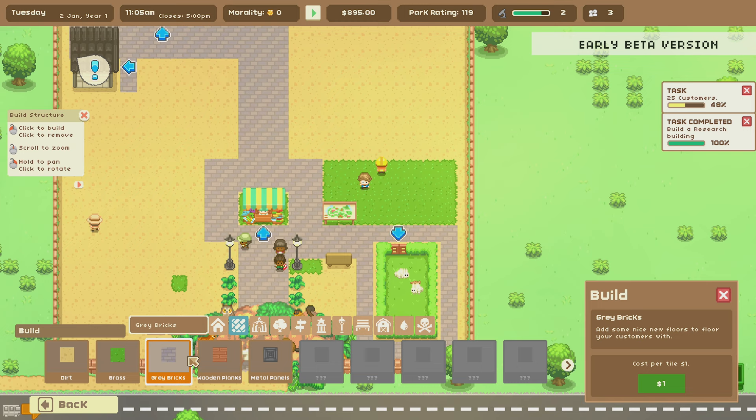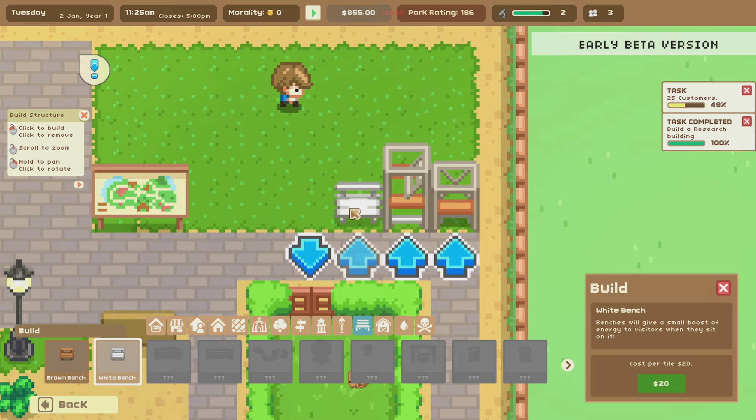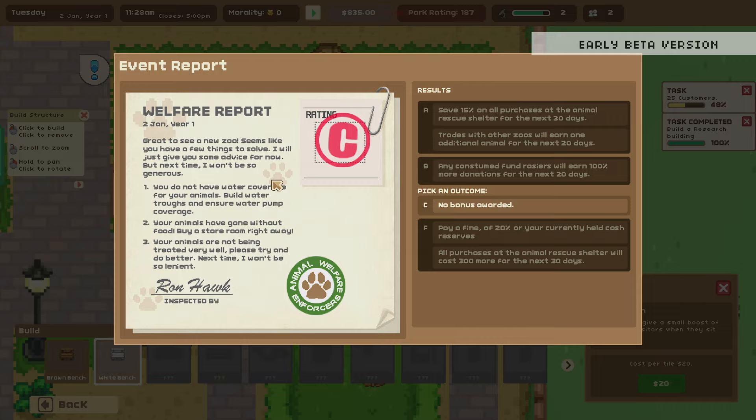What else can we do to improve the look? We've got benches — these little white ones. Oh look, visitors can actually sit on the benches! Then the welfare inspector arrives: 'Great to see a new zoo. You don't have water coverage for your animals — build water troughs and ensure water pump coverage. Your animals have gone without food — build a store. Your animals are not being treated well.' We're getting a C rating.